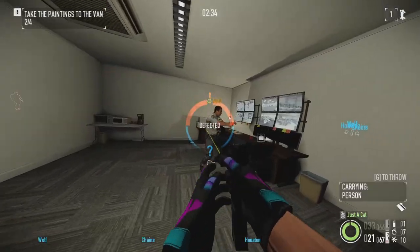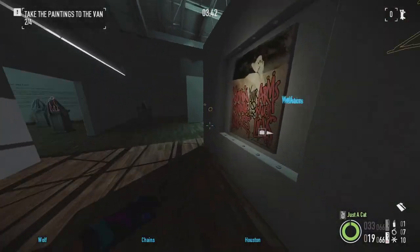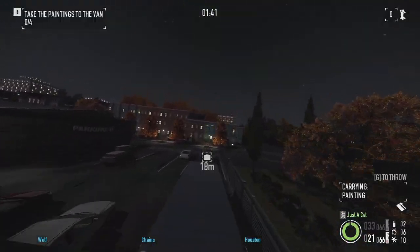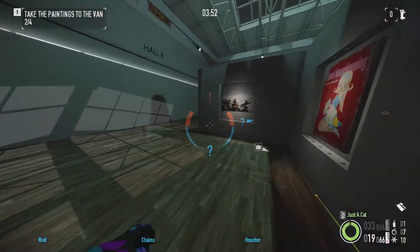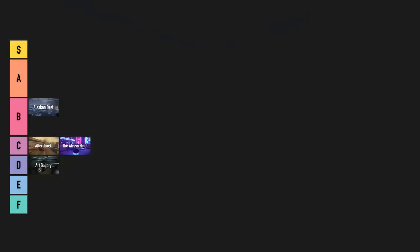Art Gallery. Decent in stealth but a saw is mandatory in loud — if you don't bring one, get ready to wait. Moving the bags is annoying as always unless you use the nifty window shortcut. It's super short when sneaking and not worth the bother when loud. D tier.